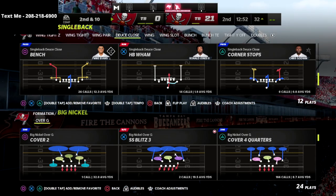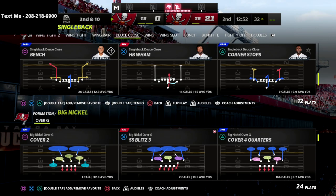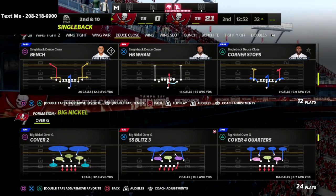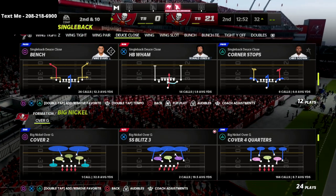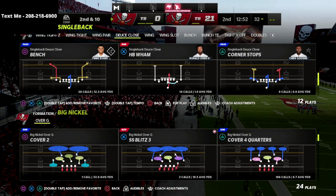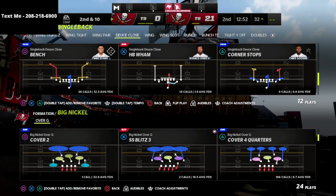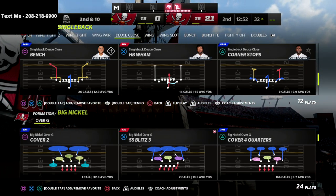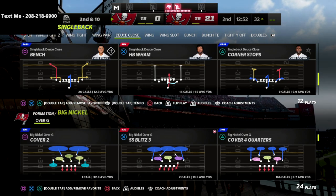Now, we're talking today about the Single Back Deuce Close play, and specifically the play Bench. I was watching Noah Up Next, and we all know that Noah is one of the best defensive players in the community year in and year out. He was playing a money game and the guy was running Single Back Deuce Close. I've talked a lot about this formation — it's got great balance, you can run, you can pass, there's a lot you can do with rolling out of the pocket.